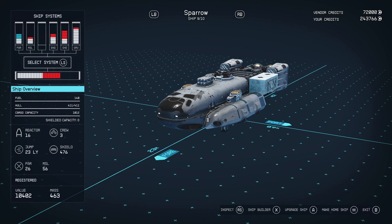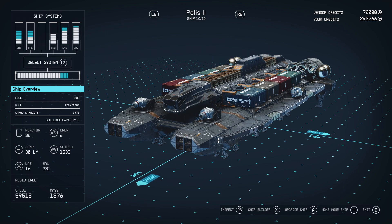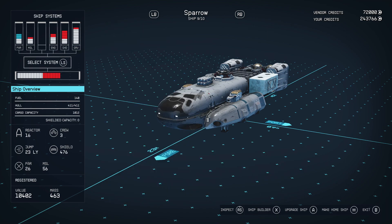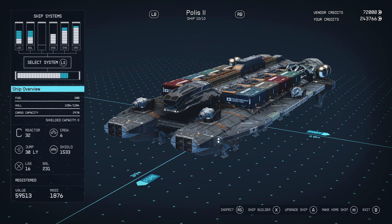We're going to duplicate one of our ships, preferably one that's fully upgraded or modified to your liking. You're going to have to duplicate it over top of a ship that's right next to it, either to the left or the right. Preferably, you want a really expensive ship right next to a cheaper one. I've got a cheaper ship, the Sparrow, in slot 9 of 10, and right next to it a more expensive cargo ship, the Polis, in slot 10 of 10.